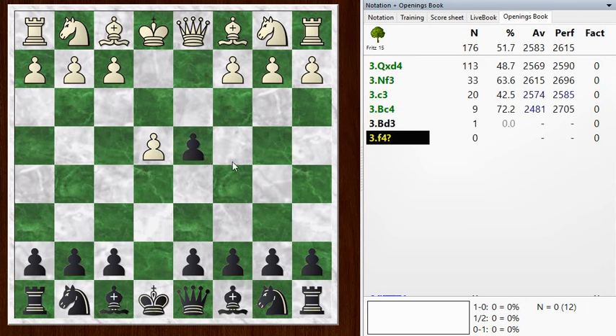And now there's some interesting lines here. Simplest is just to take back with the queen or to take with the knight - those are the top two choices. And there's a couple of gambits available. c3 and bishop c4 are actually pretty interesting gambits: it's the Danish Gambit, and I think it's the Goring Gambit with c3. They're both kind of interesting.